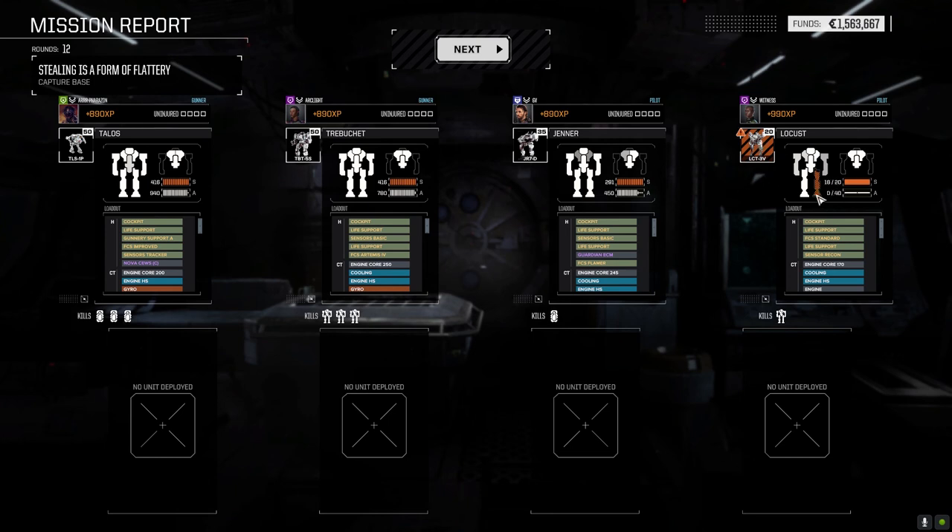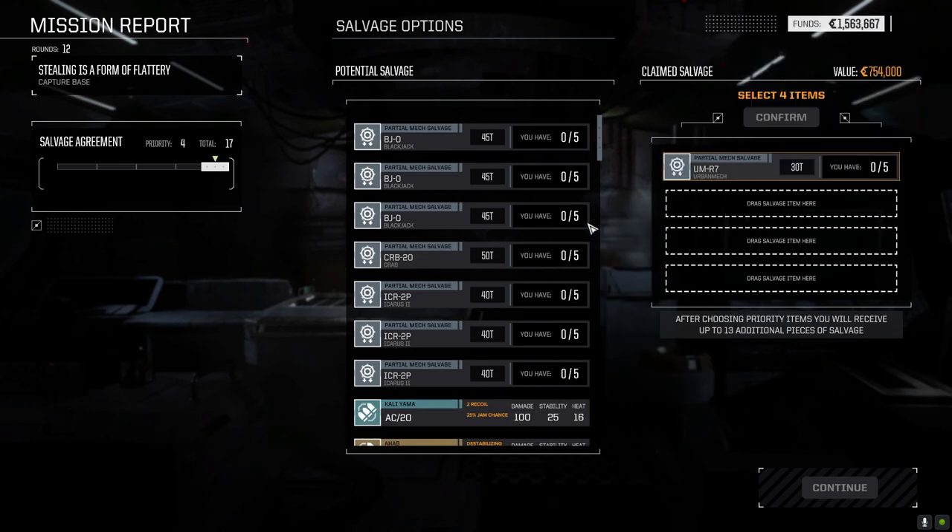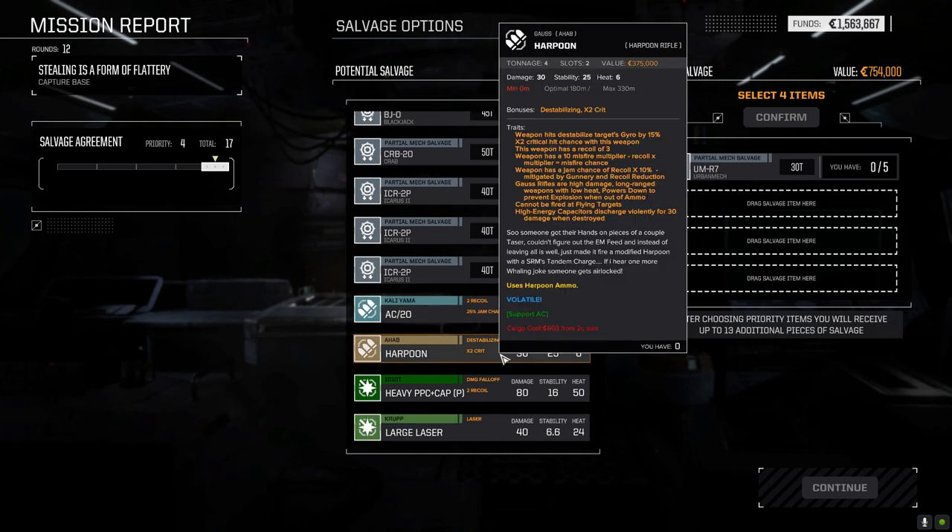That PPC hit — actually I think that was a large laser from the crab. The crab hit us with the large laser. Janet got hit by a couple too. We took a bit of damage. Throwing in an AC-20 harpoon — 30 damage, heat 6. Hits destabilized targets' gyro by 15%. Times 2 critical hit chance. It's treating this like a gauss rifle — high damage, long range, 330 meters. Can't be fired at flying targets. Uses harpoon ammo, so we need ammo. Weight: 4 tons.